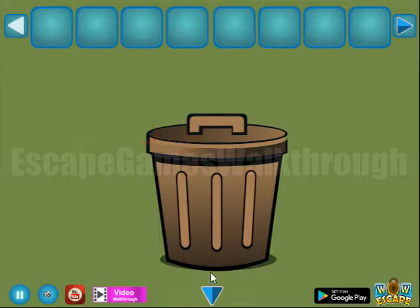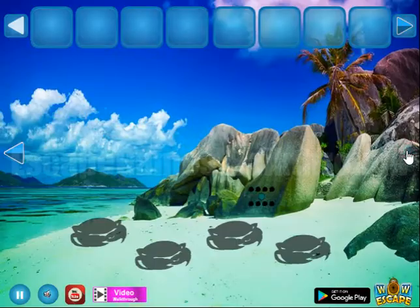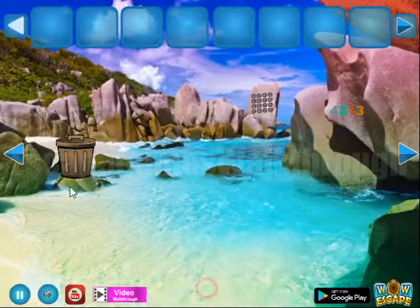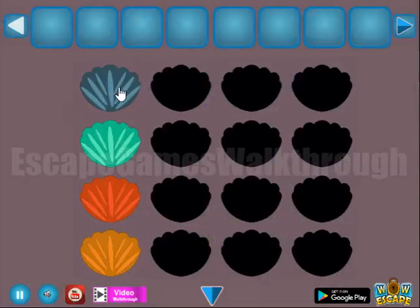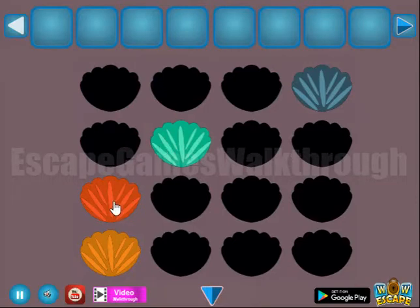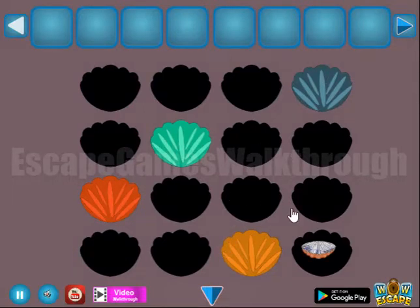Here's the trash bin - we can't open it. Let's go further. The first hint shows color digits, and with the same digits we need to move these shells here. Dark blue is 2, green is 4, then 2, 1, and 3 for orange.